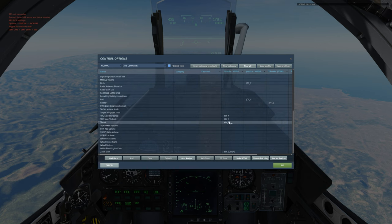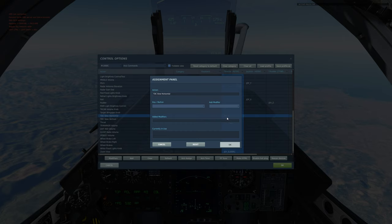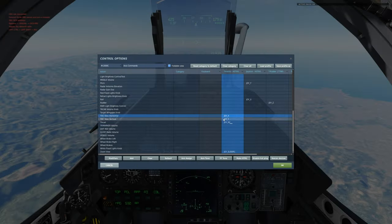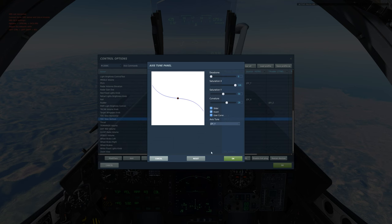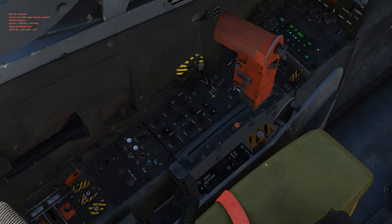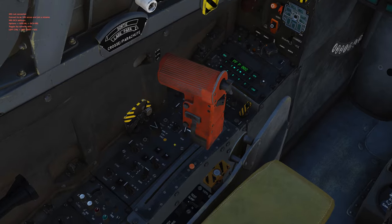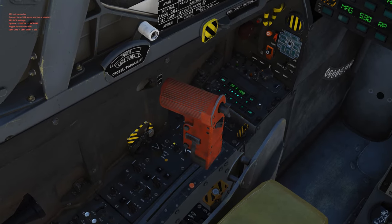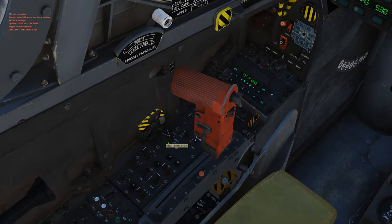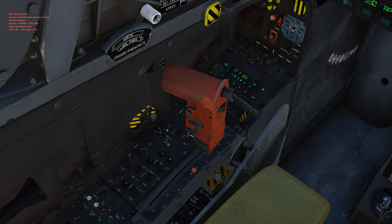You want TDC slew horizontal and TDC slew vertical. Here are my curves if you want to copy those — that's horizontal and that's vertical. If you don't have a HOTAS with enough switches to bind them, your radar controls are on the left side of the throttle. There's a big power knob: off, warm up, stand by, emit.